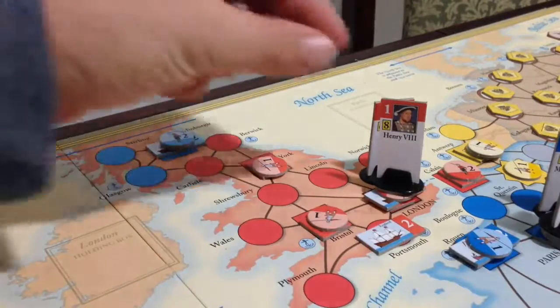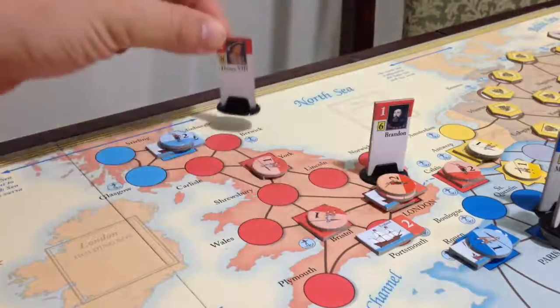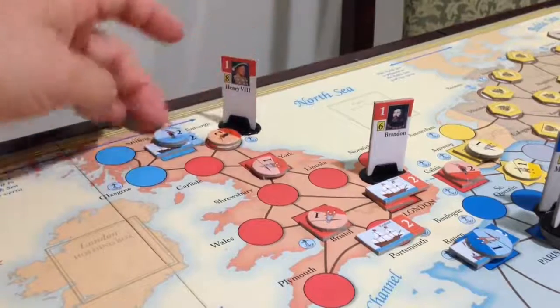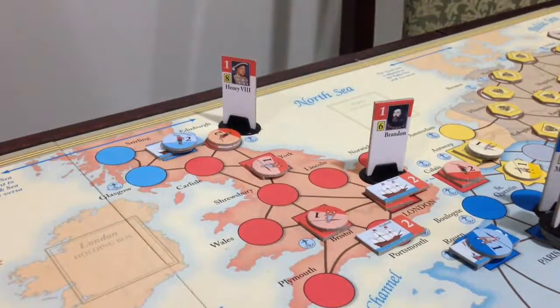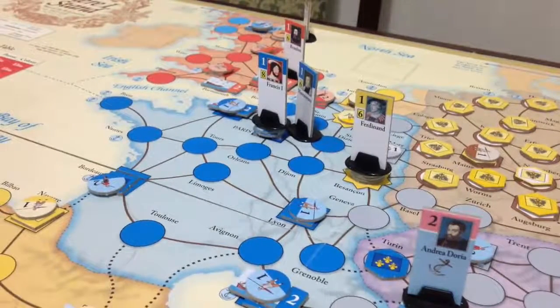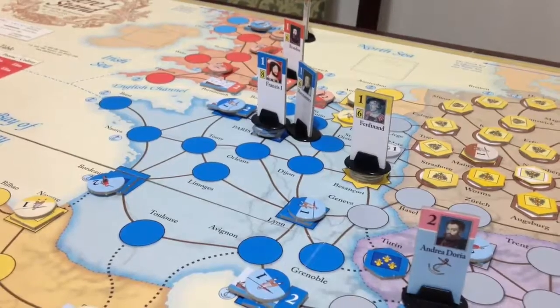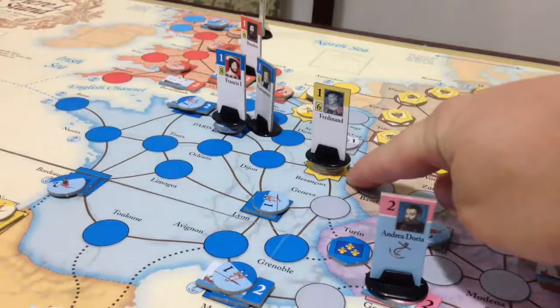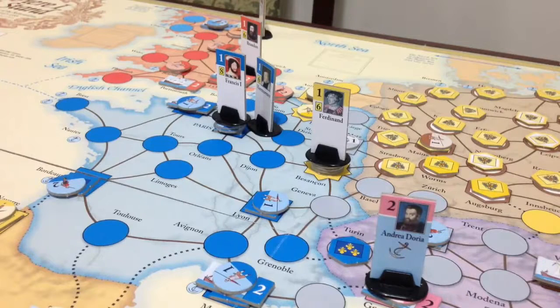For the English Spring Deployment, they're going to take Henry the Eighth, who has a command rating of eight, up to Berwick — and they'll take their three men from London up to Berwick as well, because they want to take Edinburgh eventually. For the French Spring Deployment, France would usually deploy to the south if they think Spain is going to threaten them. France and the Habsburgs start off at war, so there is some concern. However, the Habsburgs have Spring Deployed to a place in the east rather than threatening France directly, so France is going to choose not to Spring Deploy — they'll stay in Paris and wait and see what the Habsburgs are going to do.